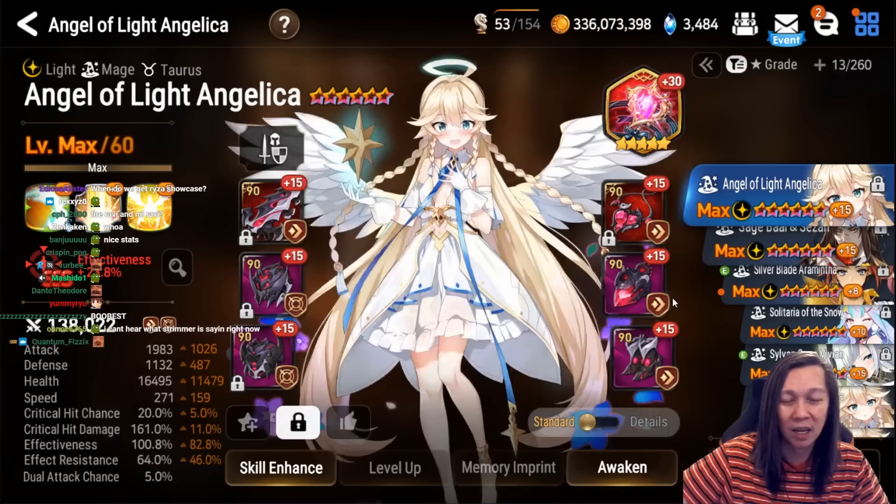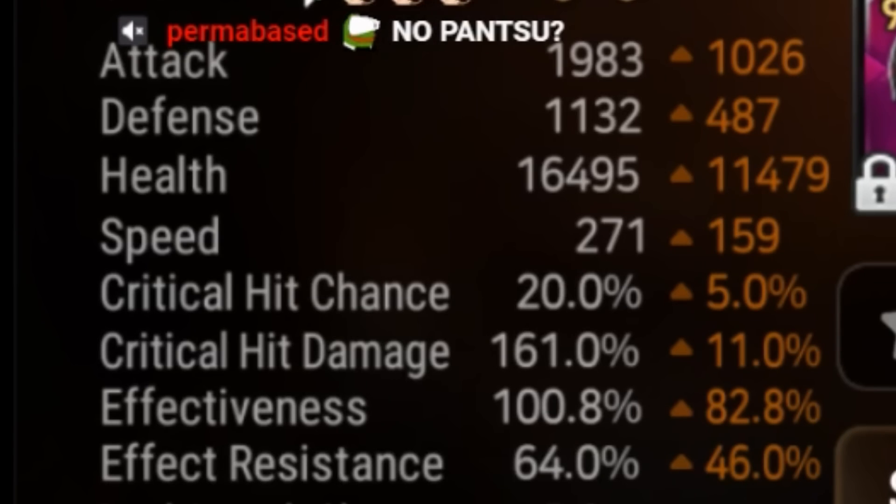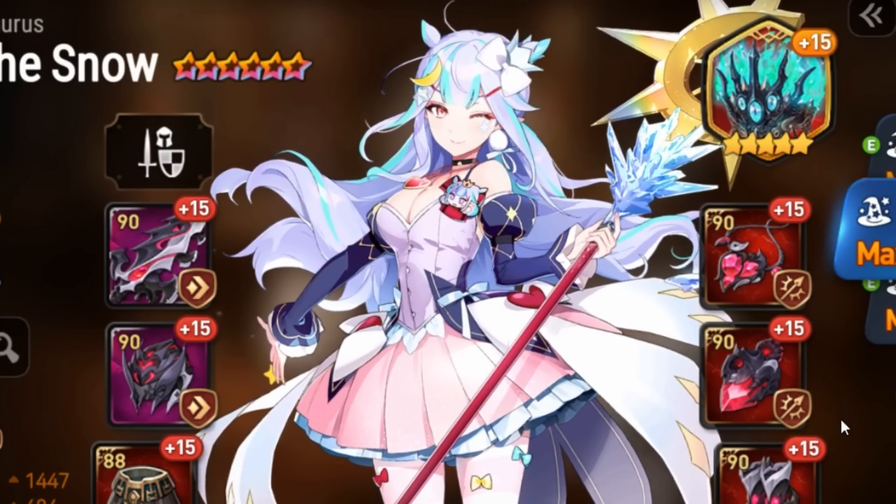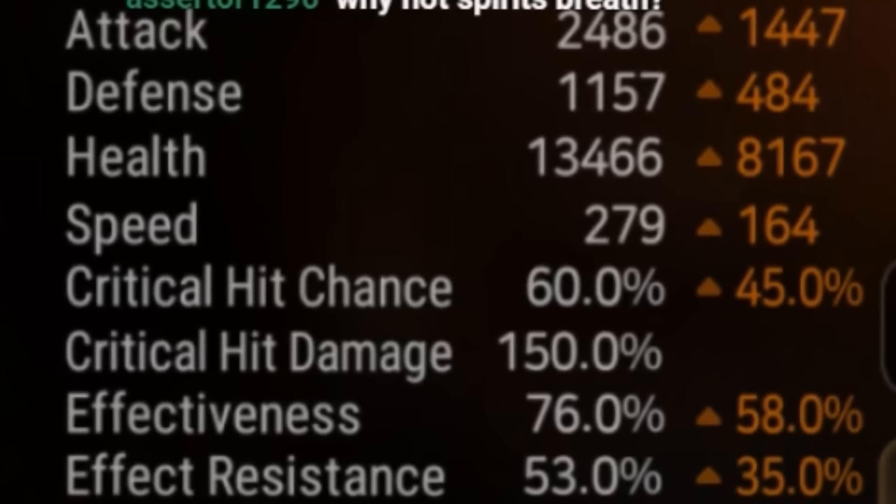This speed is good if you want to cut Ron, Green Ciel, and Ace. This is my Aola — I don't think this is a good build for her. It's either you're slower than the Hand Guy or faster than him; I'm in the middle, and it sucks. For Solitaria, you want to get 290 speed — I don't use her, so I'm not giving her good gear.